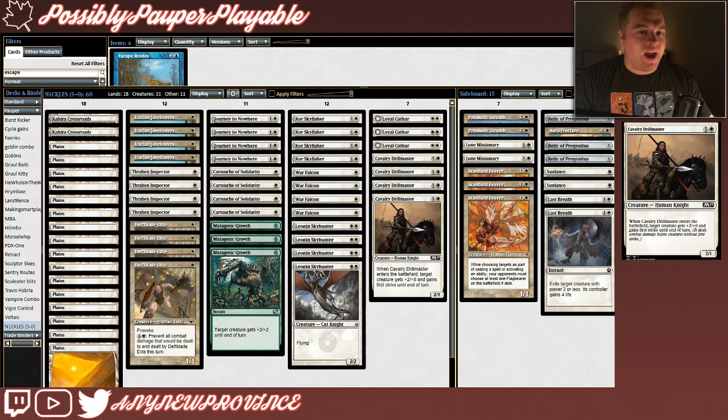And there you have it — Mono White Aggro featuring Cavalry Drillmaster by Nichols. We're going to take this deck into a league at twitch.tv/anynewprovince this Tuesday night at 7pm Atlantic Time. We're there every Tuesday night playing Possibly Pauper Playable decks. Before I go, I just want to remind you that you can like the video or subscribe to the channel down below — I'd seriously appreciate it. It's a great way to let me know you've enjoyed everything, and it really encourages me to keep making great pauper content. Thank you so much for watching. I hope you enjoyed this deck tech, and hopefully I'll see you on Tuesday night.